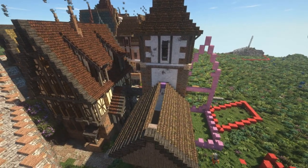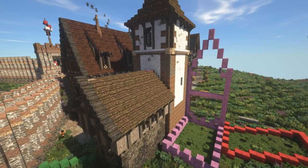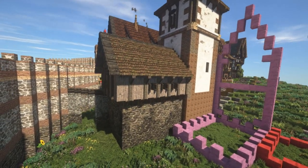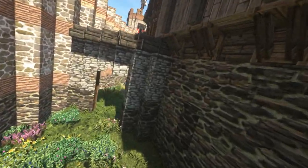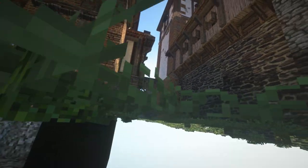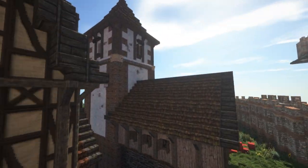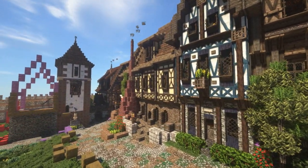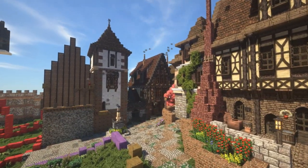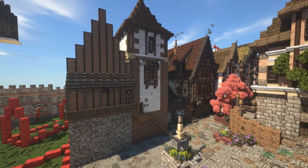The small building we're doing right now is an extension to the brewery — this is actually where most of the brewing work and storage would be done. It's a small wooden extension with a small stone foundation. I also spent hours landscaping this area, focusing on trees, bushes, and layering, and I'm really happy with how it turned out.